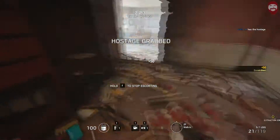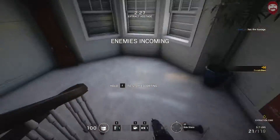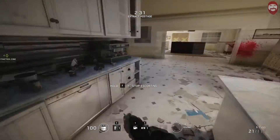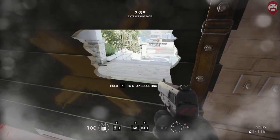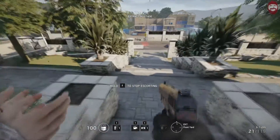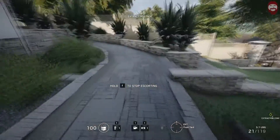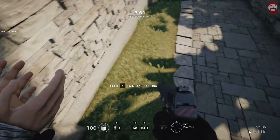Make our way back out. Since we've taken out the majority of enemies we can make our way back out and walk straight out the front door. Now depending on how many people you've left in the house will determine how many terrorists are left at the extraction zone. We shouldn't have that many.